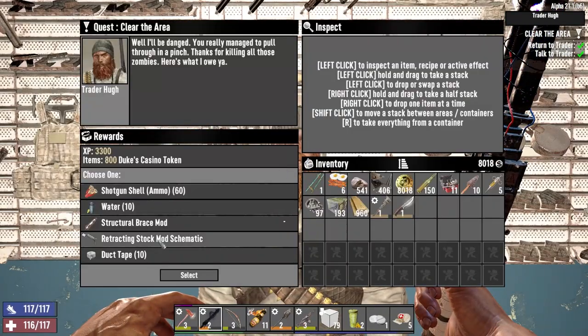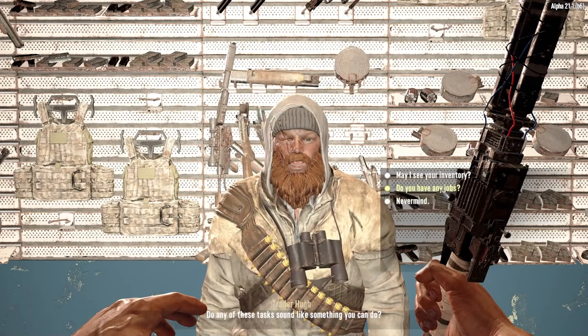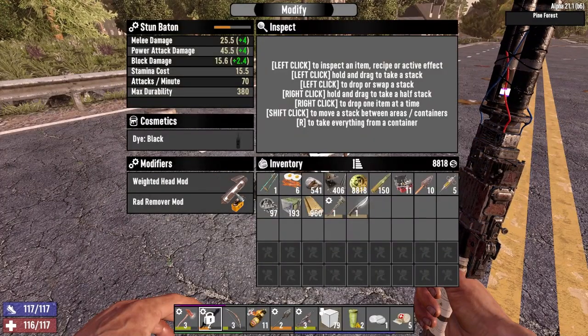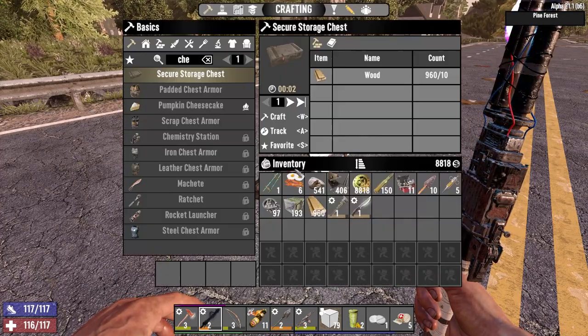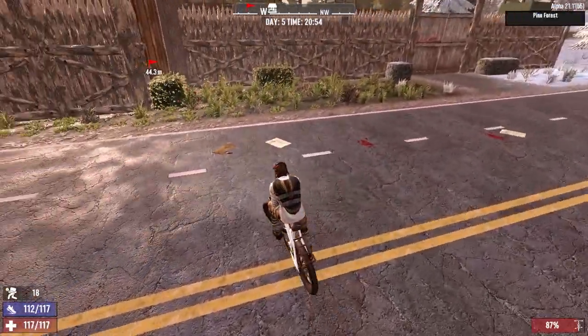The water would be great normally. We'll take the structural brace mod - about the best thing there. I don't want to take any of that stuff right now, we haven't got time to be dealing with it. We'll stick this Rad Remover in this pendant knife for now. We can leave the corn and potato behind for next time. Let's head home.